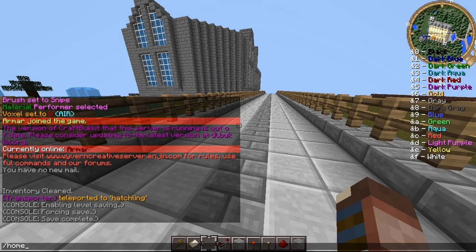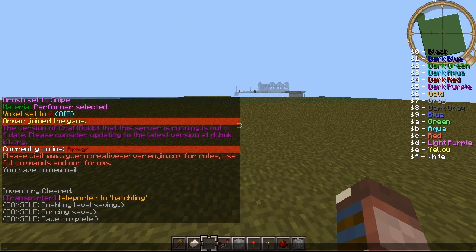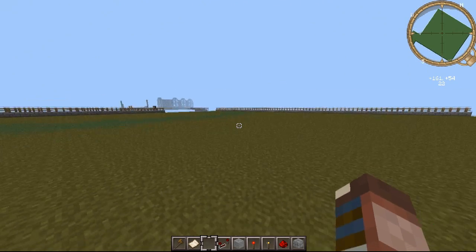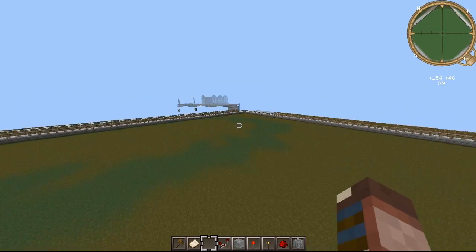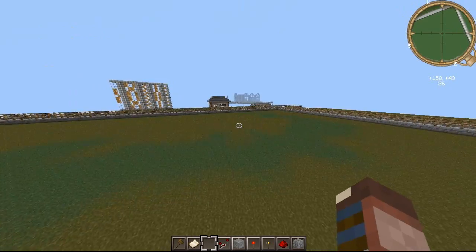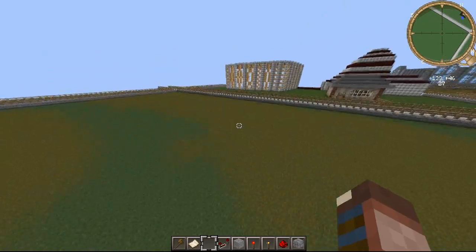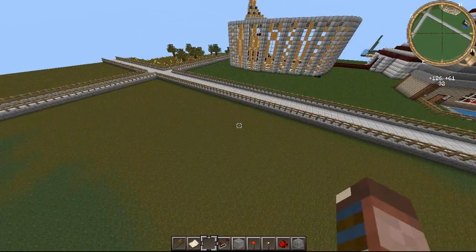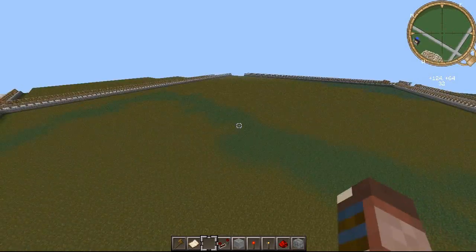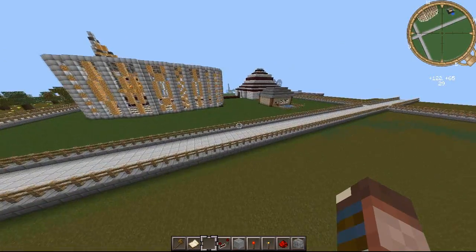You'll always get teleported to your own plot at first, and you can go back to it with slash home, because everyone gets a 100x100 plot and can only build in that plot. That prevents stuff like griefing. You can build pretty much anything within the plot, as long as it's not offensive or anything — you can just mess around in it.